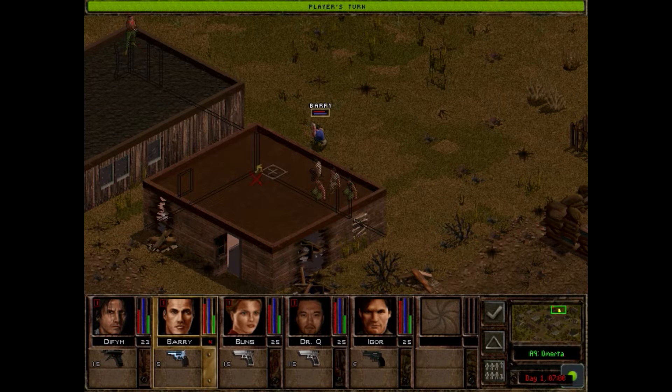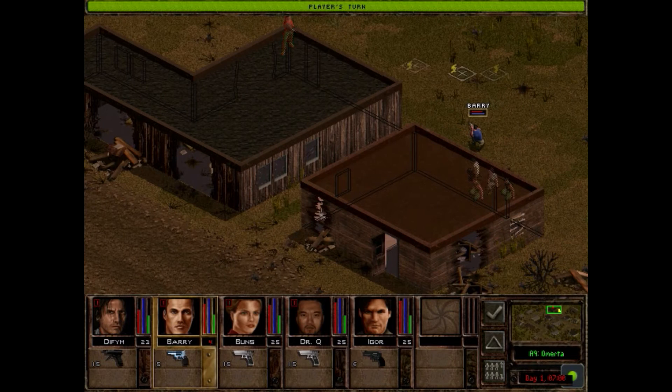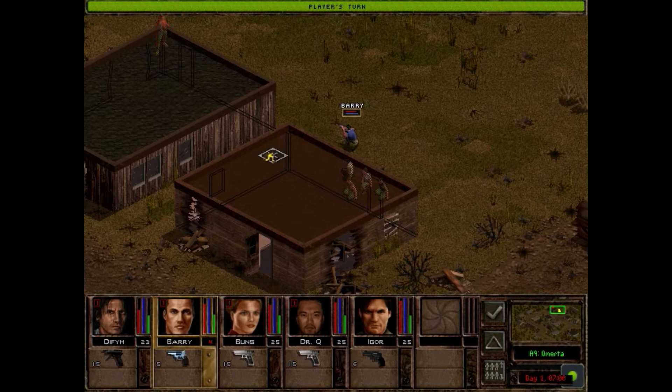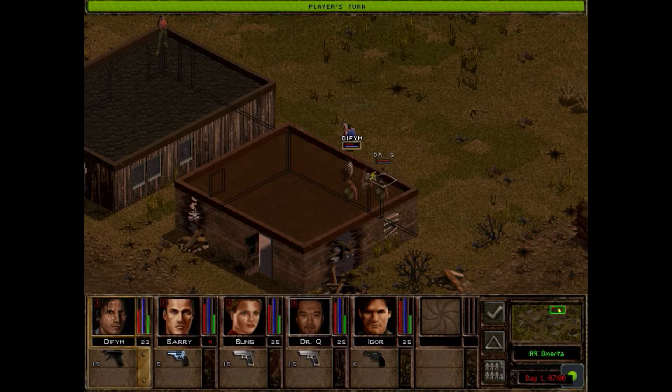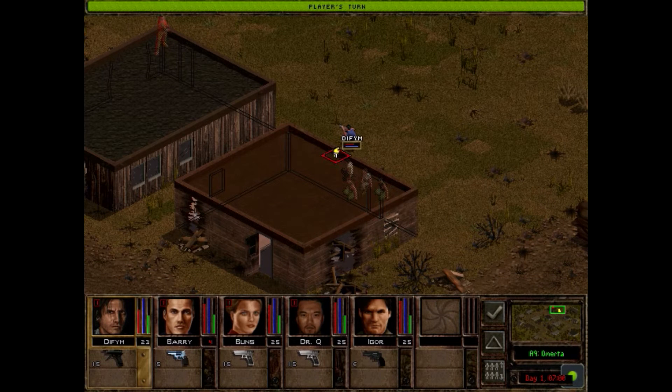It connects, dealing 31 damage. Good. Can't see his health because it's hidden behind the top of the map. The range on the Beretta is 12 — actually lower than the Smith and Wesson. But it has a good advantage: it's faster. With Barry it was 13 action points to do a full aim draw; with Defim it's 11 with the Beretta.